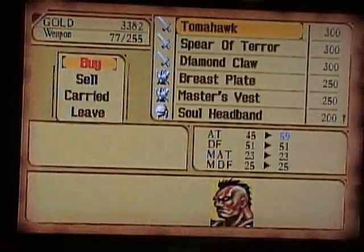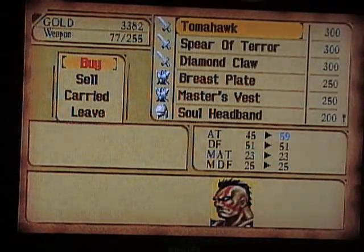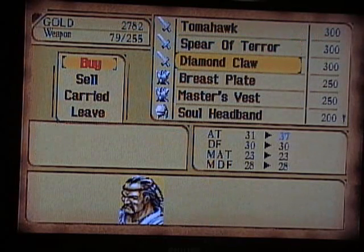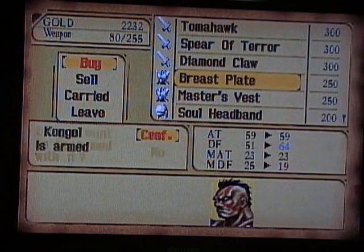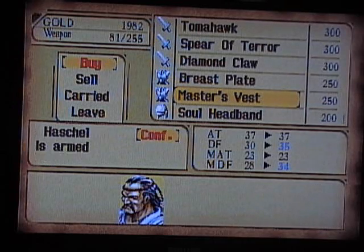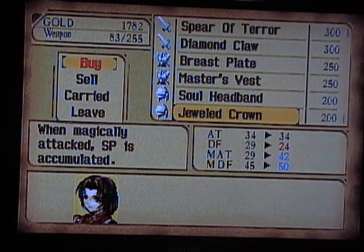There's a whole bunch of upgrades to get here. Three or four characters get upgrades: Tomahawk for Kongol, Spear of Terror for Al, Diamond Claw for Hashel, Breastplate for Kongol, Master's Vest for Hashel, and Soul Headband for Hashel. So now he gets SP whenever he's attacked, which is a really nice combination.